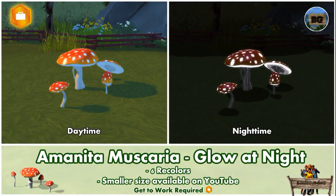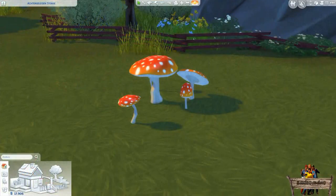Hello and welcome to BakiGaming's Sims 4 custom content series, where I show you everything I made for The Sims 4. Today's video will be all about the Amanita Muscaria, also known as the Fly Agaric, which will glow during the night.